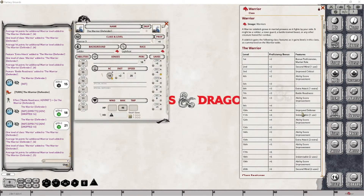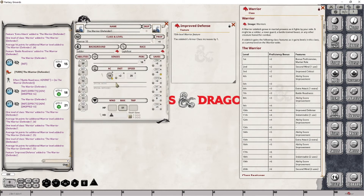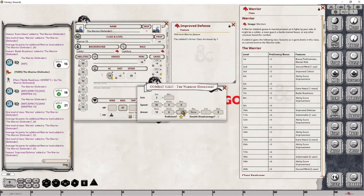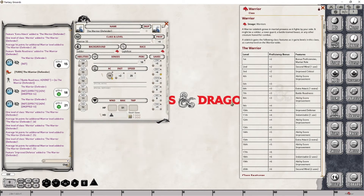At level 10 we are seeing a new feature called Improved Defense. Let's drop this into place and take a look at that ability. In this particular case, all we have to do is adjust our total armor class by one point, and there's no restriction on whether you have to be wearing armor or not. We put this point in the miscellaneous category because it's a miscellaneous feature that is increasing this particular character's armor class. And that is everything we have to do at level 10.